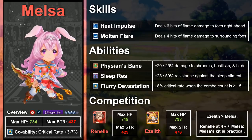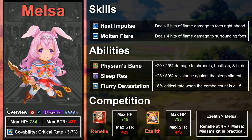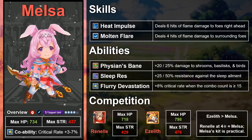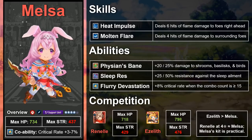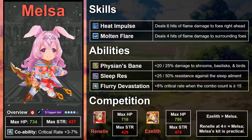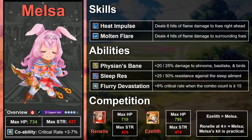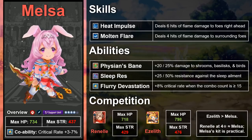Then we get to the kits. Put simply, if your focus is the current raid or current wind content like Imperial Onslaught, then Melsa is the superior choice. Vizion's Bane increases her damage to Hypnos, her sleep resistance is relevant against it, her co-ability is better, and her skills charge slightly faster. But outside of that context, and perhaps for future content, Renel holds her own, especially for a 3-star. Renel's second skill deals damage and has a 30% chance to debuff enemy defense once upgraded. Her first ability, Flurry Devastation, is more widely useful than Vizion's Bane, and Curse Res is rare on a Flame unit.